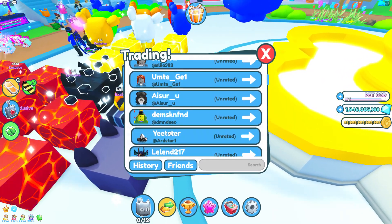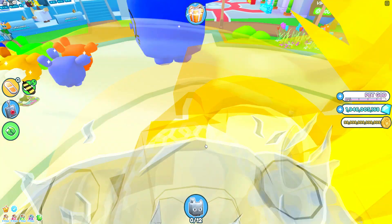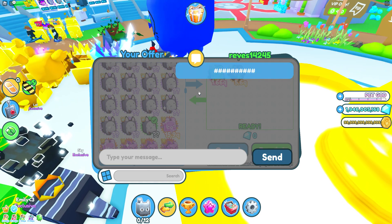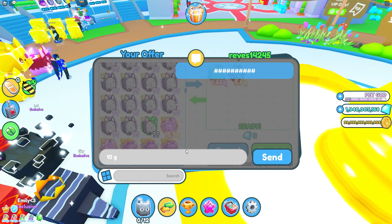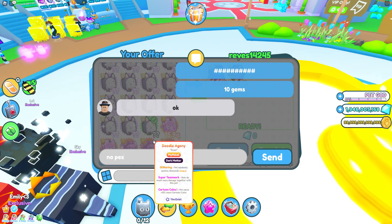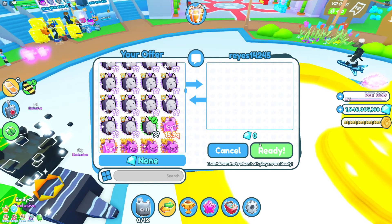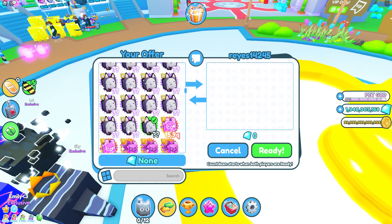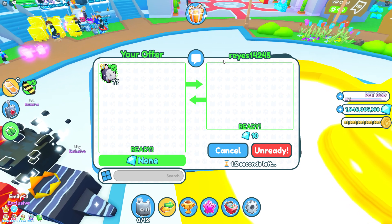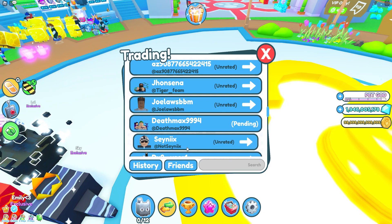Look at this kid — why is that kid crying? Look at this kid's whole army just straight up bullying. I'm gonna say 10 gems please. No pets, just put up 10 gems. If he puts up 10 gems I will ready up. He put up 10 gems! He did not decline, unlike the other person. I guess that person thought I was somehow going to scam them, when I'm really the one getting scammed here.